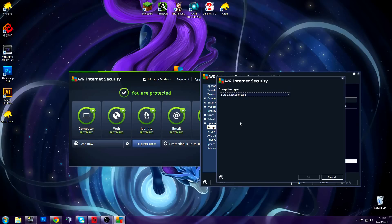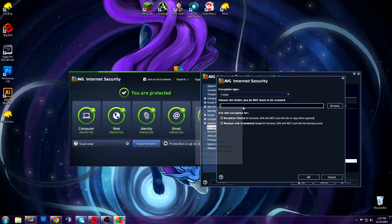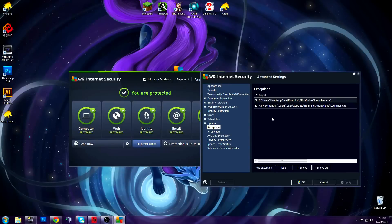Do it again, but on the options for folder. Same thing — copy-paste the link and press OK. After that, click Apply and press OK again.